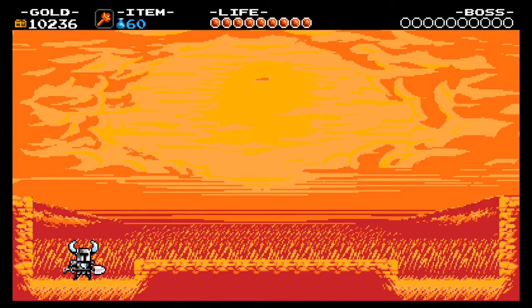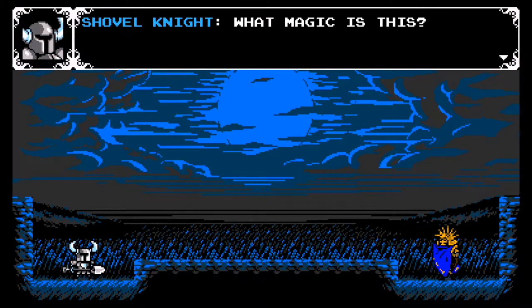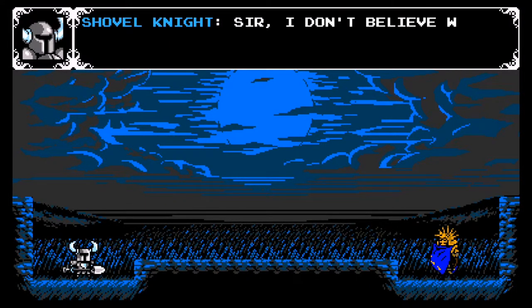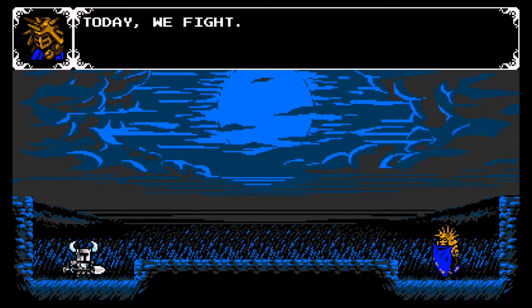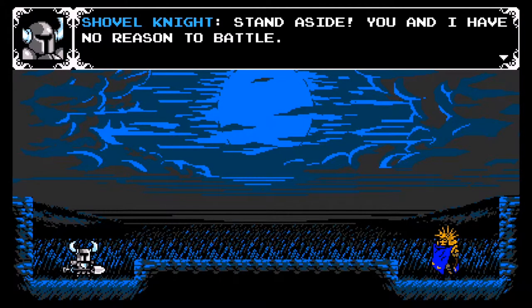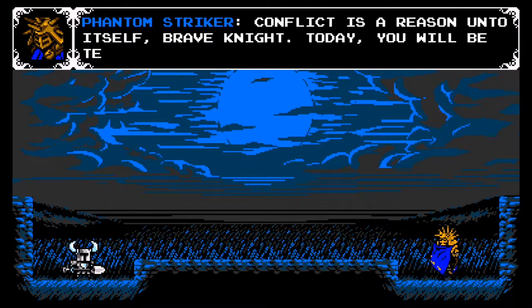As the sun sets, lightning flashes. What magic is this? Yes, this is the Phantom Striker. Power. Honor. The traits of a respectable warrior. Sir, I don't believe we've met. We meet today, on the field of battle. We have both defeated many knights and traveled far. Today we fight. Stand aside — you and I have no reason to battle. Conflict is a reason unto itself, brave knight. Today you will be tested. Are you ready?